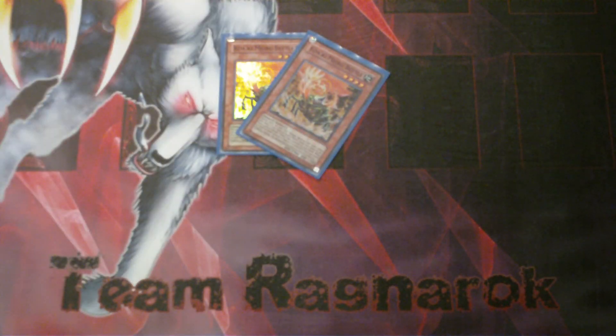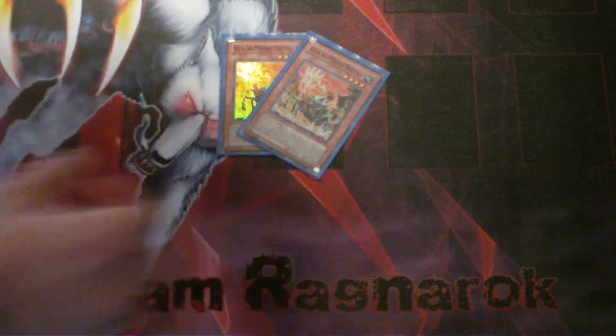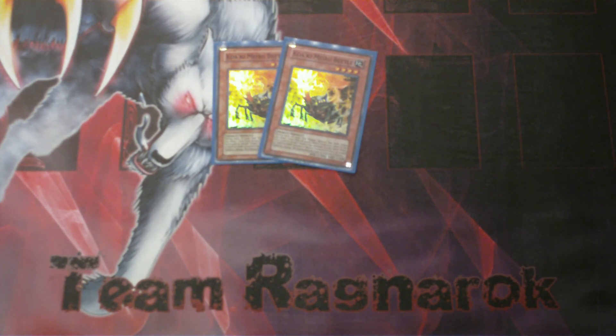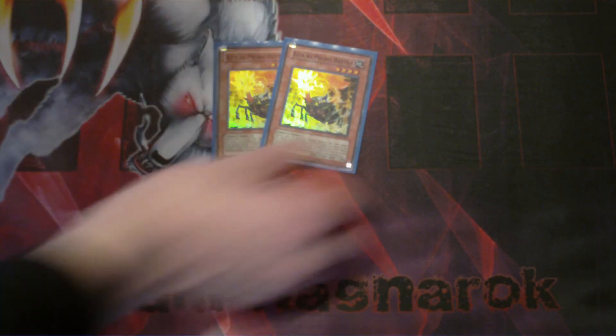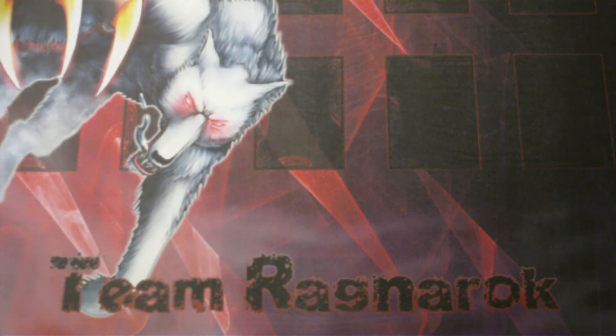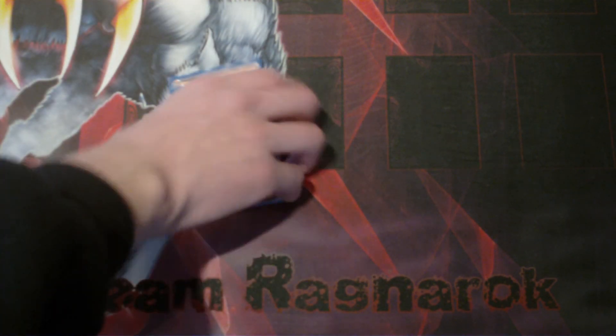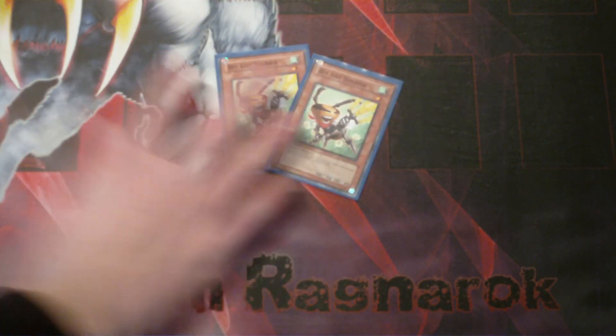Then you got your normal beatstick if you don't have anything else to do: Croaking Mirror Beetle. Its effect is that if your opponent's Special Summoned Light or Dark Monster is changed to defense position, so it can't be beaten by Cyber Dragon and whatnot. Its effect is not all that useful, but the alternative is Insect Warrior, so yeah. And like all other Croaking Mirror cards, you got to show an Insect or it's destroyed. Then 2 Spider — it works a lot like Fulham Knight: destroy a defense position monster, Special Summon another Spider from the Graveyard.